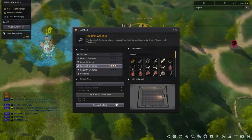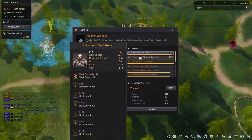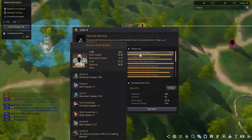So if you're curious on what to do with all those hunting trophies, or wanted more workshops for your worker empire, get those workers fed and start those handicraft workshops to start making hunting trade goods to sell.